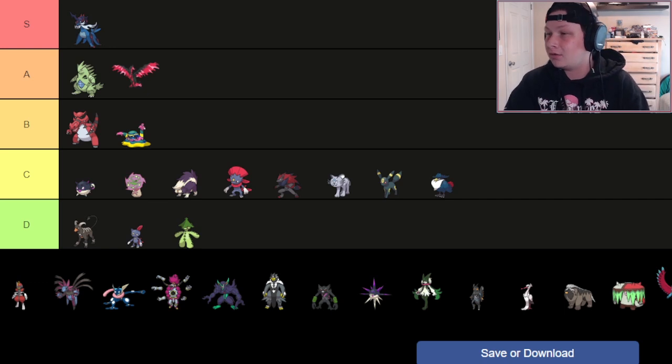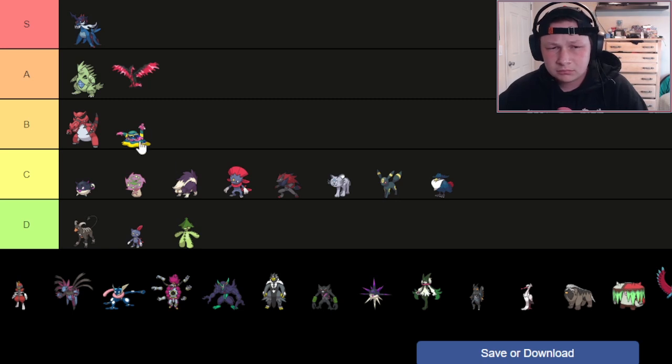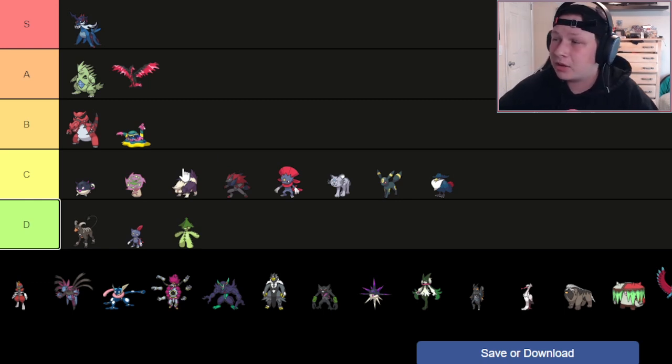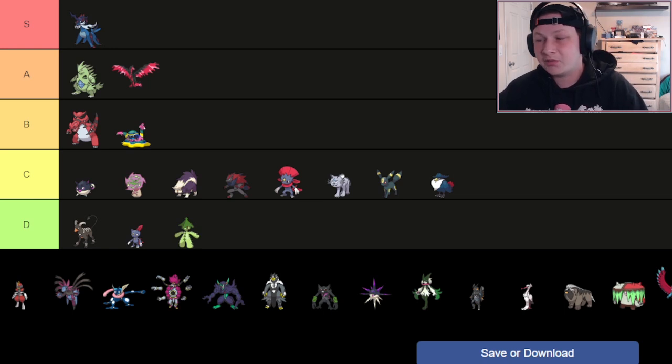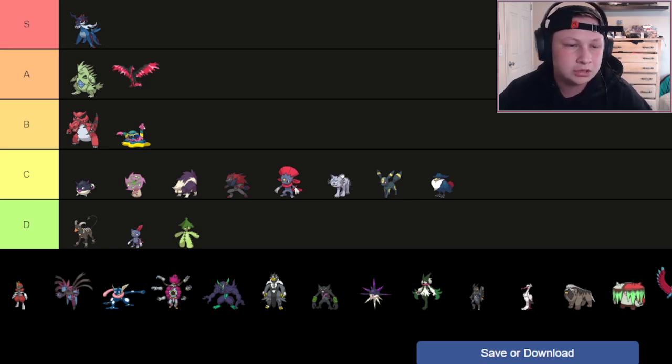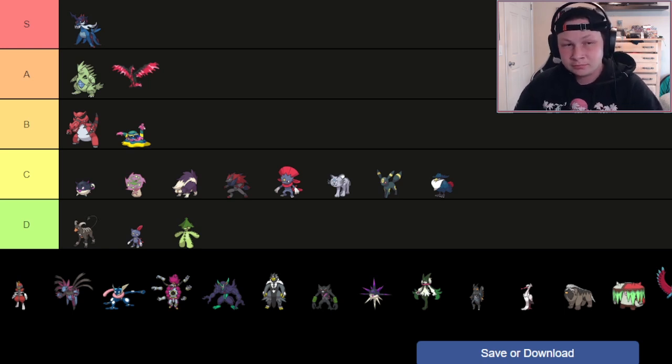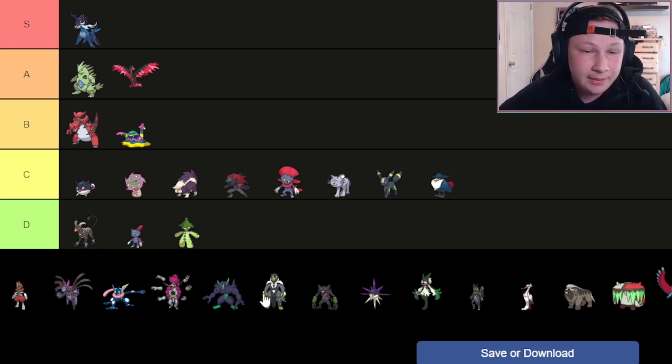It kept Knock Off, which is cool — so it's better than Weavile. I'll put it above Weavile, but still in C tier. Its bulk is mediocre, and it doesn't really get much use out of its Illusion ability. You have to play very specifically with it, and anyone who can read or count is going to be able to tell what's your Zoroark and what isn't.